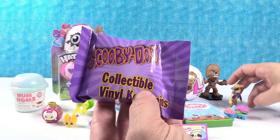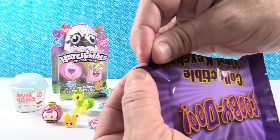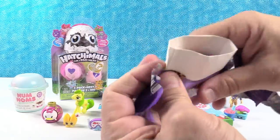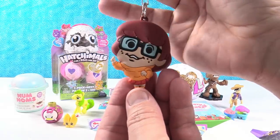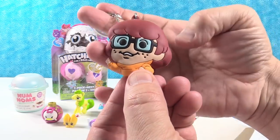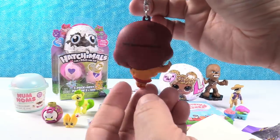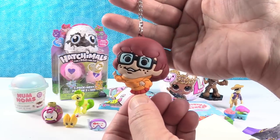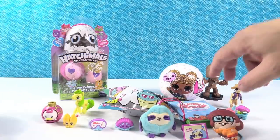Scooby Doo collectible vinyl keychains. These are really cool. I think you can get ten different figures. Hoping to get Daphne. Oh, it's Scooby. Scooby Dooby Doo. Oh, we have Velma! Very cool, there she is. She looks just like Velma. They captured the likeness of these characters perfectly — they made the heads bigger and the bodies smaller, so the perspective is kind of neat. They're like Chibi Scooby. Chibi Doo!